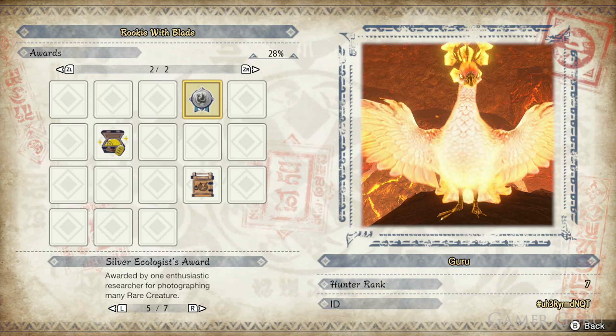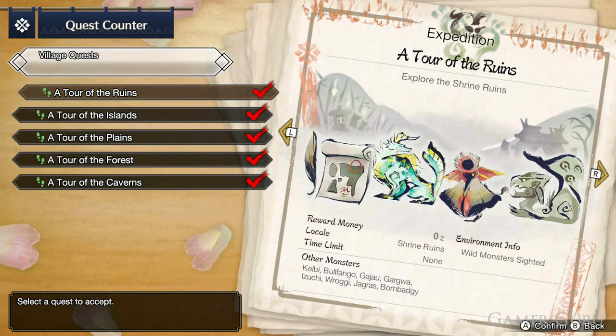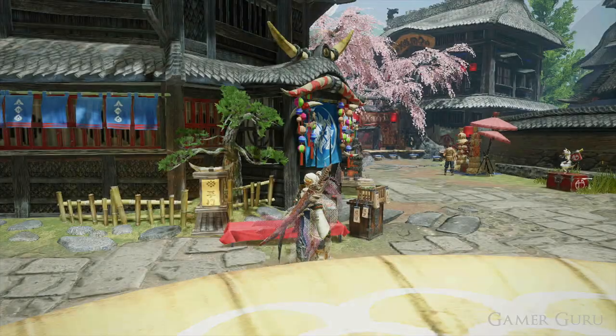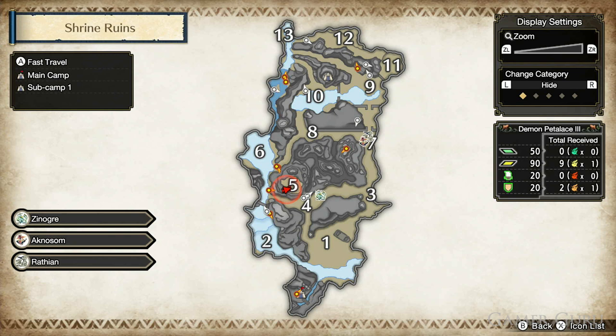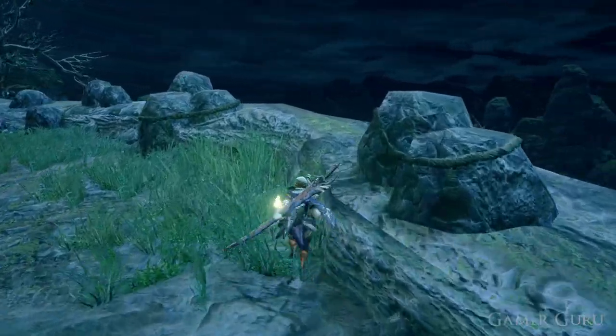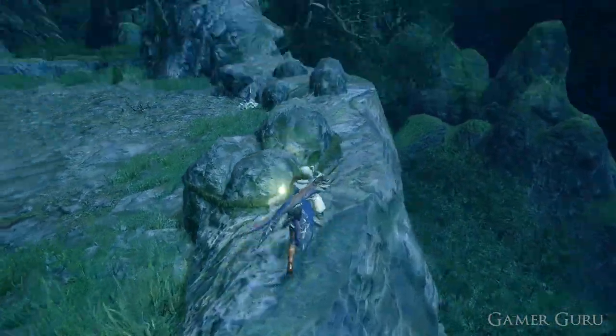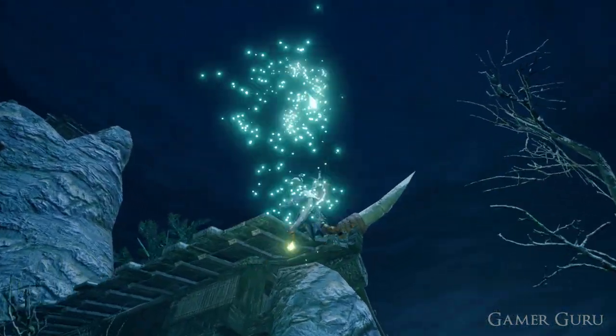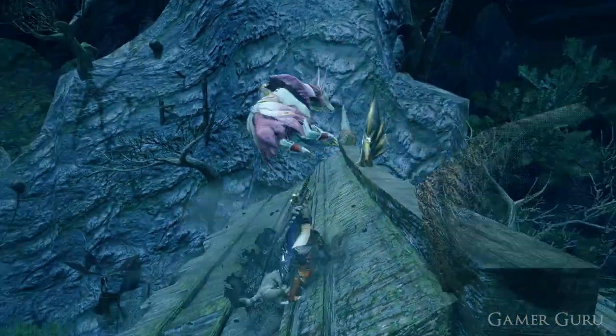Without wasting any more time let's jump straight into it. The first one is going to be the Snow Faced Fox, and this one can be found inside the Shrine Ruins. We need to select an expedition mission into the Shrine Ruins and make sure we select Night Time, as the Snow Faced Fox will only appear in this specific location during the night time. It's located on a rooftop just above a plateau which goes under a bit of an archway.